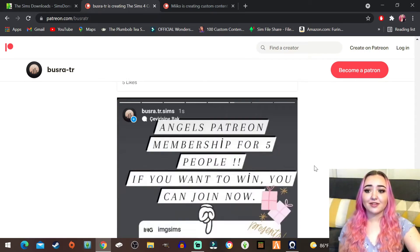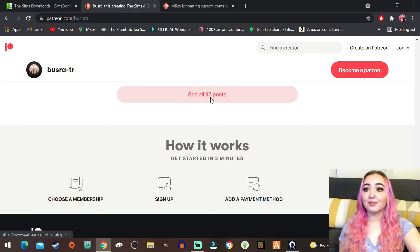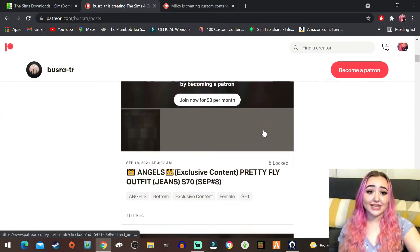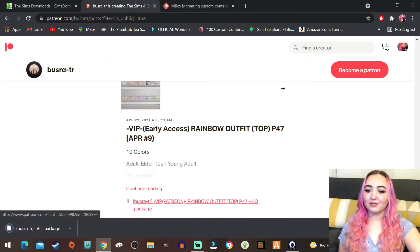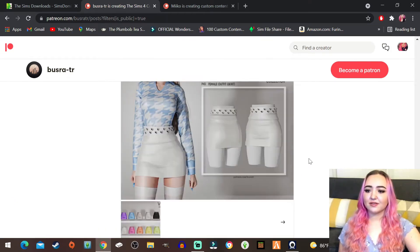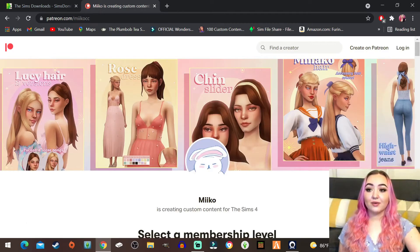We're gonna go ahead into CAS and see what this stuff looks like to make sure it was worth our time downloading. Look at these shorts with tassels - I guess we're gonna download it because I need to know what this looks like in game but I don't know if I see myself ever using that. Looks like I already have actually the rest of this stuff. Now we're gonna be moving on to this maxis match creator which I see a ton all over the SimsDom page.